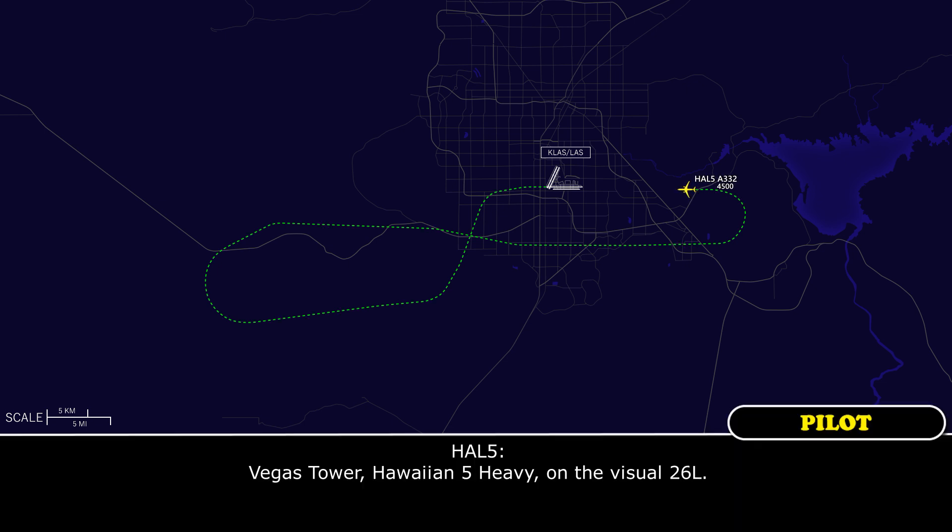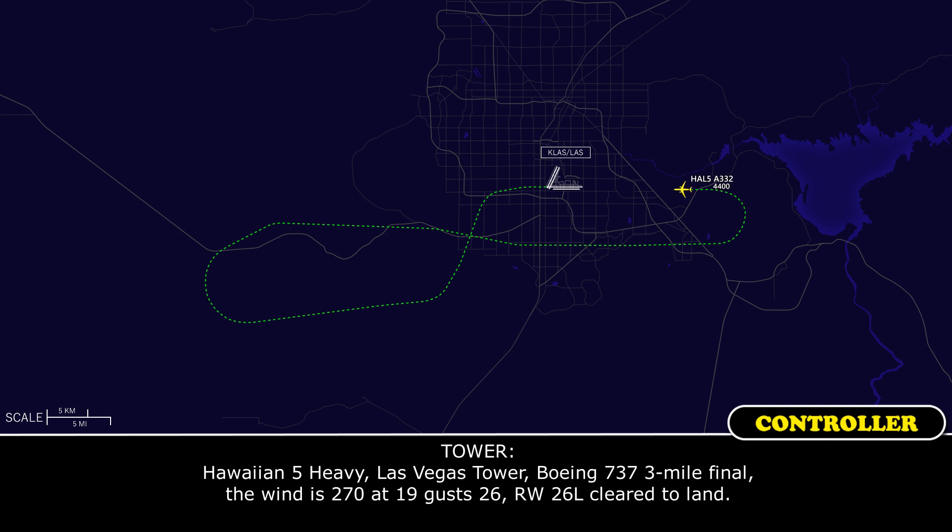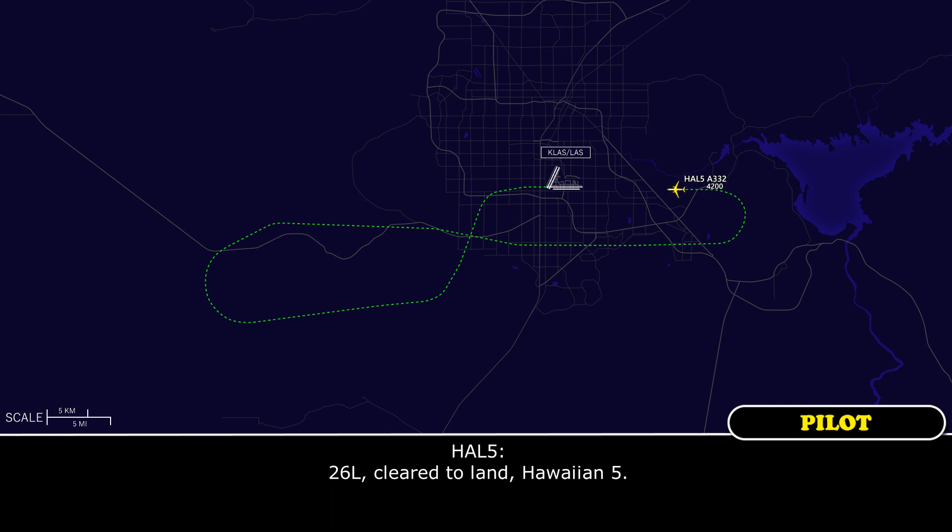Vegas Tower, Hawaiian 5 Heavy on the visual, 26 Left. Hawaiian 5 Heavy, Las Vegas Tower — you're following a 737, 3-mile final. Wind 270 at 19, runway 26 Left, cleared to land. 26 Left, cleared to land, Hawaiian 5.